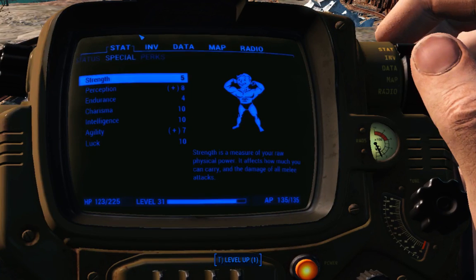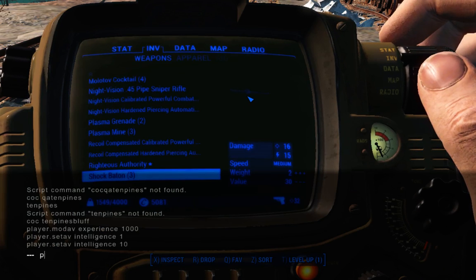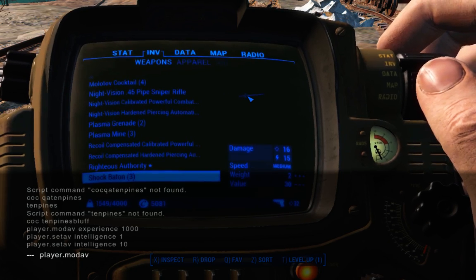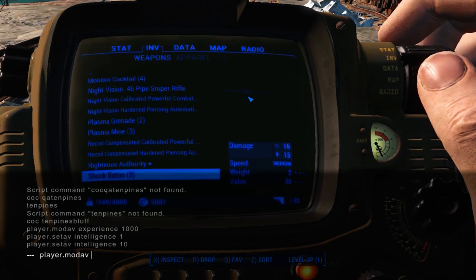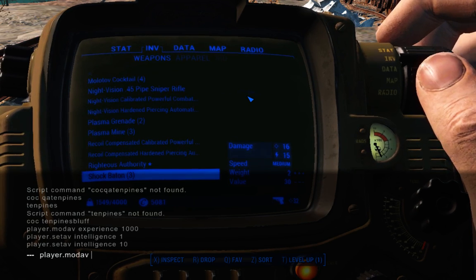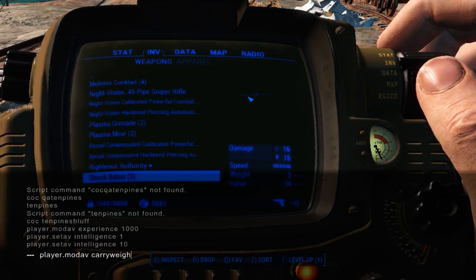It's because of the 4,000 carry weight. What you do is type in player.modAV. SetAV is for setting a variable to a specific number, while modding is adding to that number. So if you type modAV carryweight 500, it'll add 500 to your carry weight.